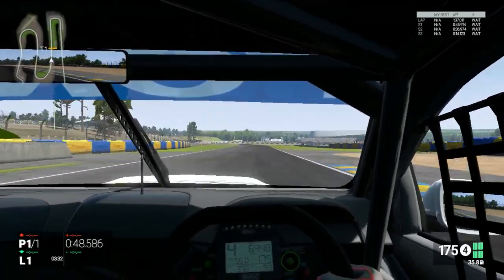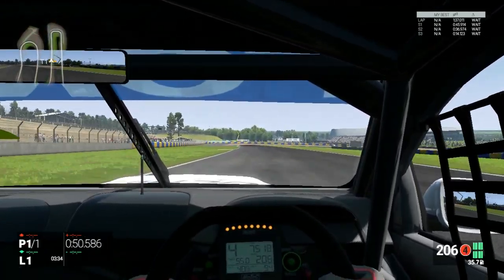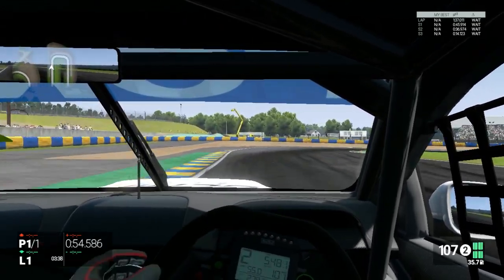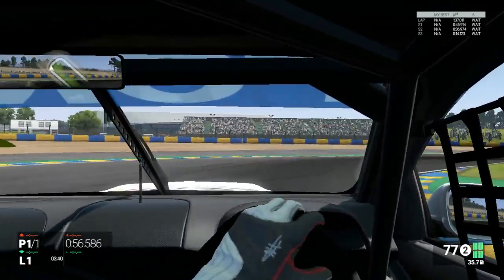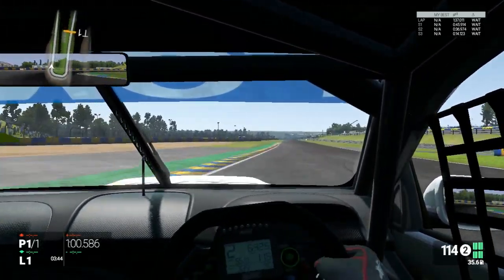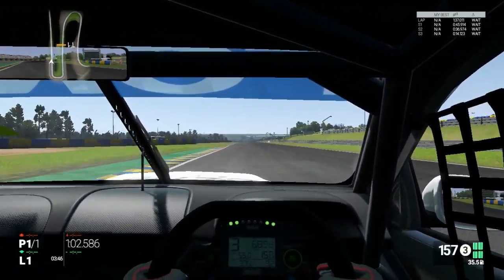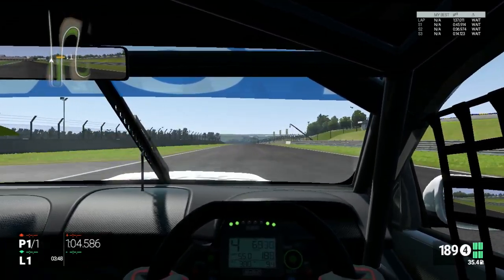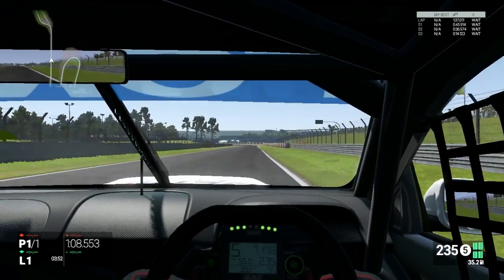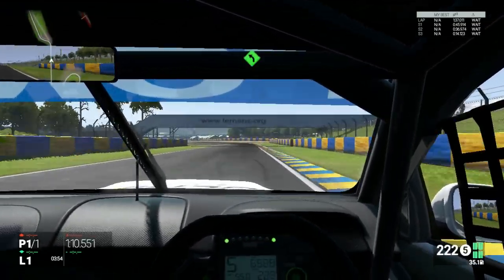I'm on the soft compound slick tires — the compound is the material that the tire is made of. That's a better exit out of that corner. So you can kind of come along with me as I'm learning the track, because I'm discussing as I go along how I'm approaching it.